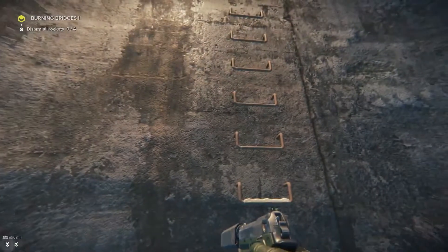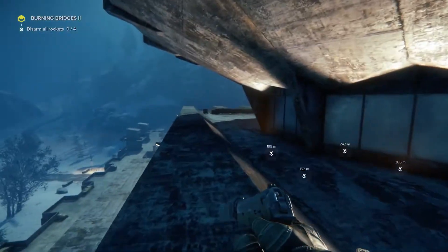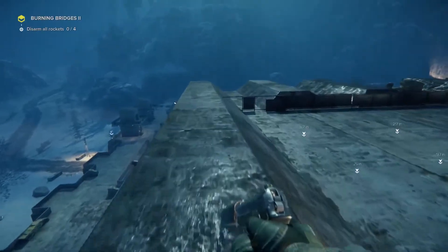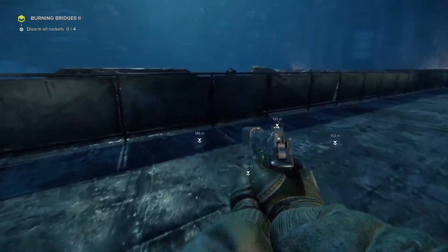Once we're inside, we'll try to find a good vantage point and scout the inside of the outpost. There are four missiles that we need to disable in order to ensure the safety of Georgian civilians. There's a sniper overlooking the base. They are extremely dangerous, because they see everything that's going on inside the outpost, so we should always focus on taking them out first.